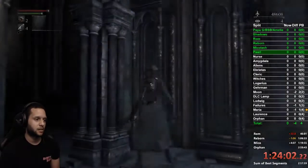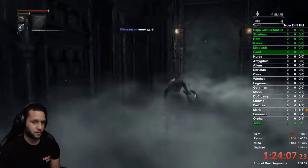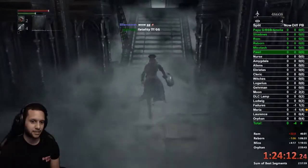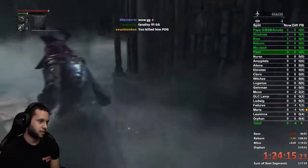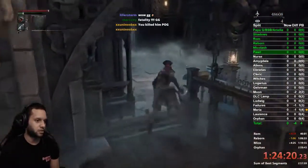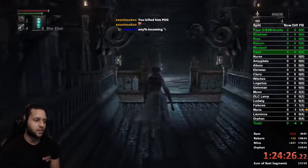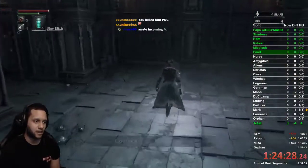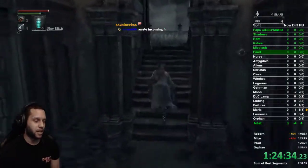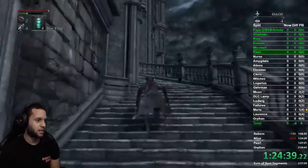Make sure you push X a lot because the puppet things can still aggro. You're going to head up left, then left again, and all the way up the stairs. Once he's dead none of the puppets are alive, so you don't have to worry about them. Go out here, make a right, grab your chunks, then head over this bridge. Remember you should have one Bold Hunter's Mark right now. If you do not, you need to go level up and get rid of your echoes.